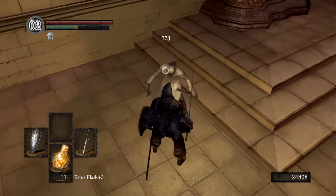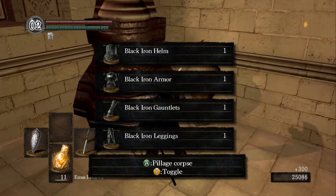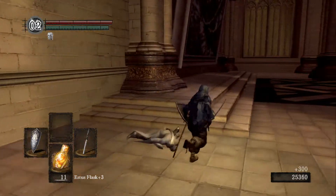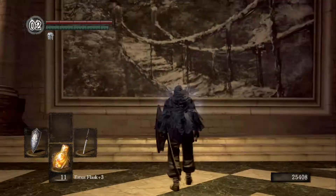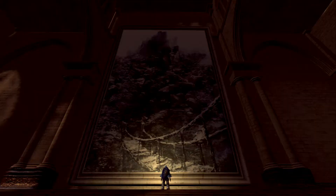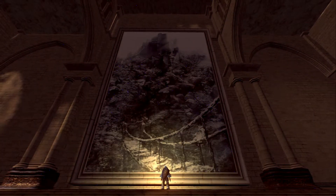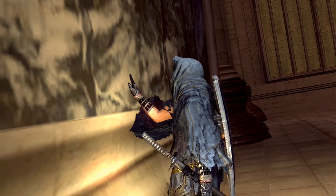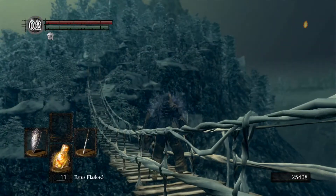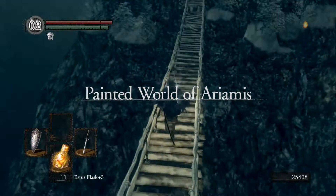These silver knights are not tough — you can just strafe left and right out of the way of their throwing knives. You can get the Velka set inside the Painted World as well. I've never come here without the peculiar doll. If you have it and you examine the giant picture — and there are no other pictures in the whole of Dark Souls — you get sucked in. It's like through the looking glass or something.